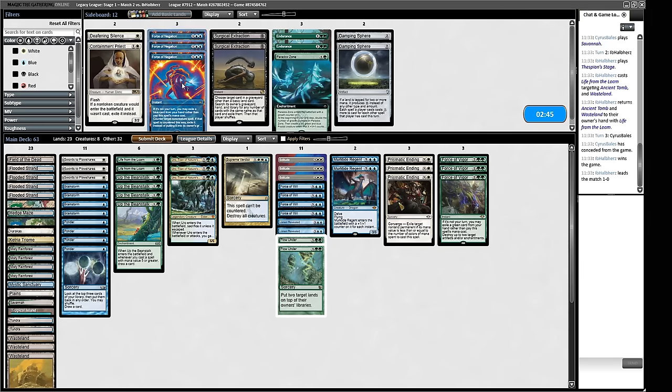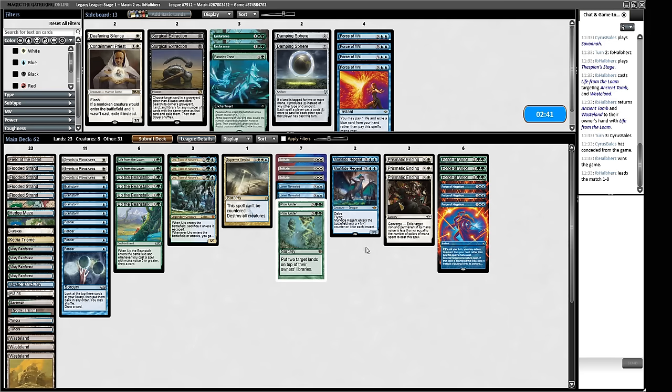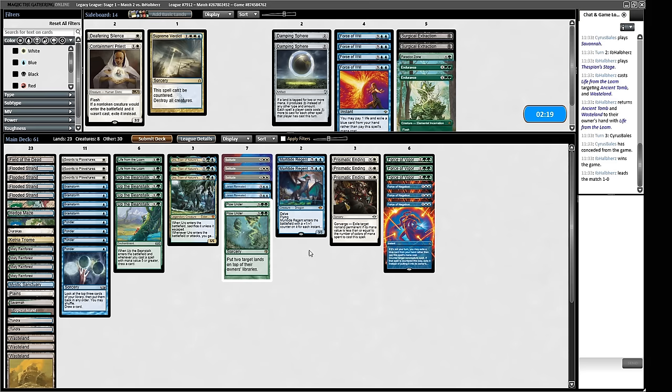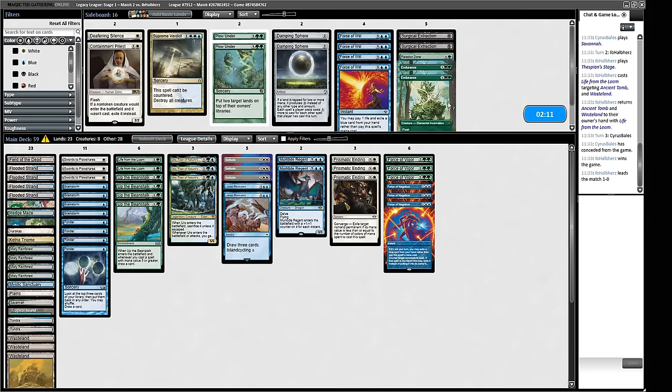What's good against our opponent? Force of Vigor is something we're interested in — Force of Negation is actively better than Force of Will because it can exile Life from the Loam. We have our own Loam which is nice. Search for Extraction and Endurance are interesting here too. If we just get a Paradox Zone down we can let it do its thing. We don't need Supreme Verdict — it cleans up tokens from a Saga but that's not really what we need. Plow Under against our opponent's land-centric deck where they get to shuffle the top of library — sorry Plow Under, I don't think this is your time.